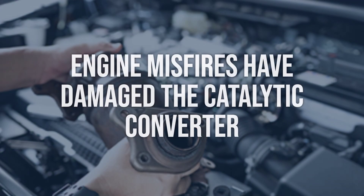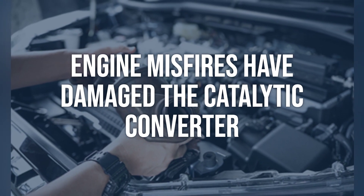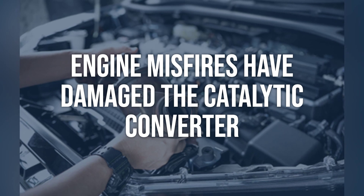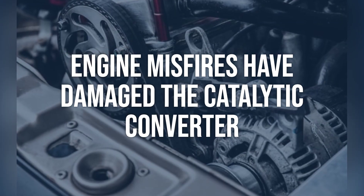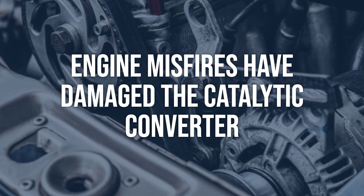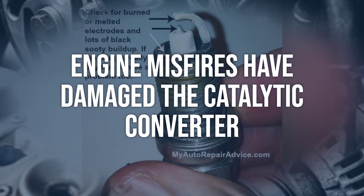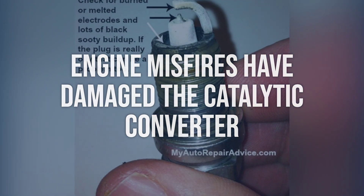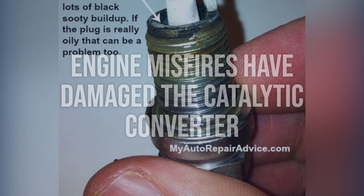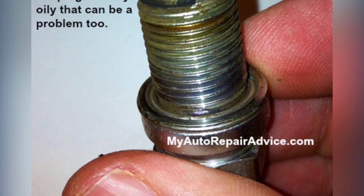Engine misfires may have damaged the catalytic converter. Diagnose engine misfires by checking for any misfire codes and conducting a thorough inspection of the ignition system, spark plugs, and fuel system. If there are signs of misfires, this may have damaged the catalytic converter. Repair any engine misfires and replace the damaged warm-up catalytic converter if necessary. It's essential to address the root cause of the misfires to prevent further damage to the new converter.